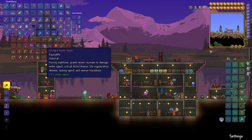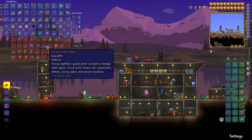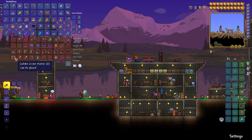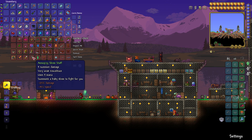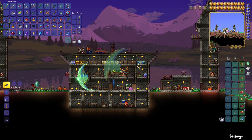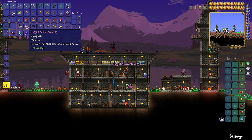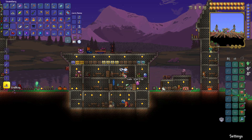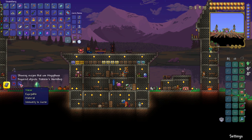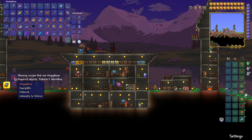Did I end up making the upgraded version of this thing? I need the solar stone version — I don't think I ever made it, I gotta look into that. Because that seems pretty decent, trinket-wise. It seems like that's all the immunities we really have. Let's see if we can combine any of them. It seems like we can make armor bracing with these two, so that's nice.